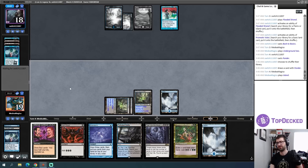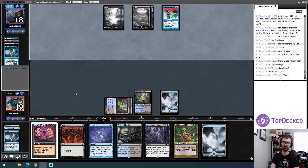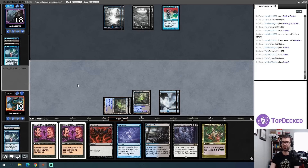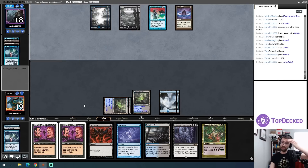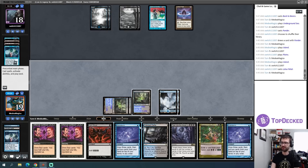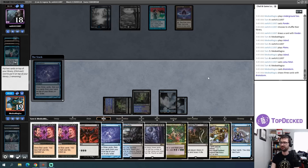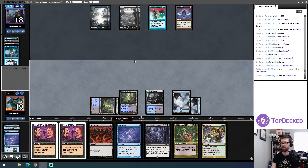If my opponent doesn't have a win condition in play I might just continue to chill. Opponent doesn't have a win condition in play yet. I'd like to Brainstorm this turn — Abrupt Decay is really good against Back to Basics. I put the Pact back in the deck and the Meditate back in the deck, then play a Polluted Delta and pass, with the intention of doing end-of-turn Abrupt Decay on Back to Basics if nothing changes.